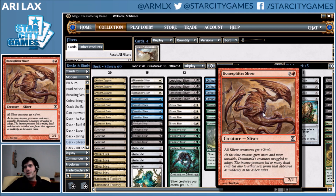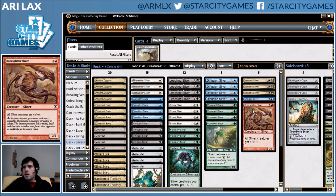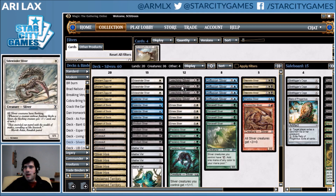I came to the realization that Bonesplitter Sliver is basically the best possible Collected Company hit you can get, because it just always hits two pump Slivers — that's just the best thing possible. I also enjoy the fact that Bonesplitter Sliver prevents you from adding another rare to the deck, which is pretty nice.